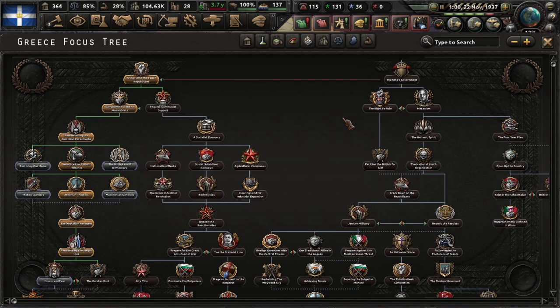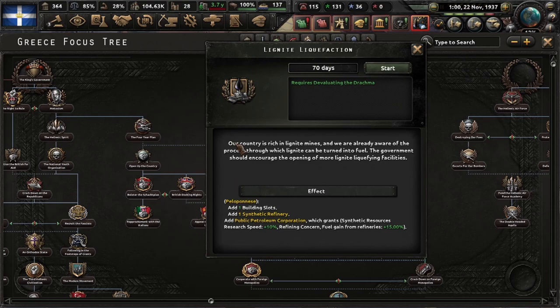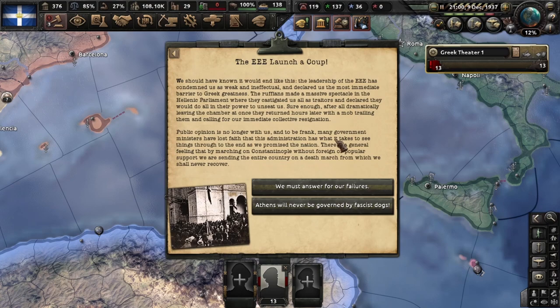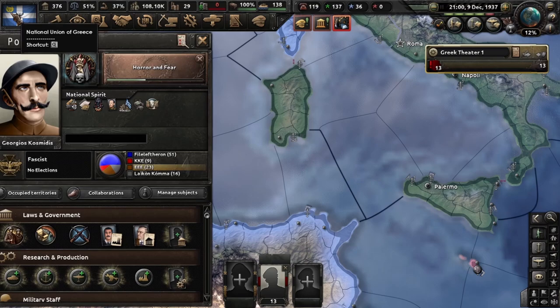Therefore we are going back to the industrial tree, and we are going to take the left side — this one — which is going to help especially the focus below with our resources. So we take this technology. This is the option to start a civil war or accept the fascist, and we are going to accept the fascist.